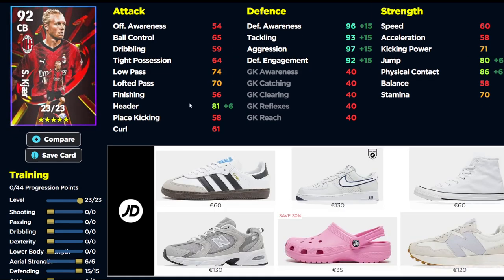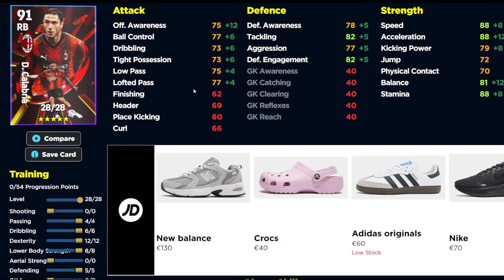Next up we have a beast at the back — no pace, no mobility, no versatility, but just an absolute monster in defense. Try him out if you do buy the pack; you won't be disappointed. The build is 6 and 15 into aerial strength and defending.